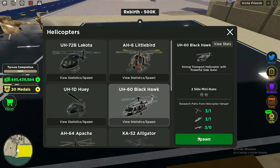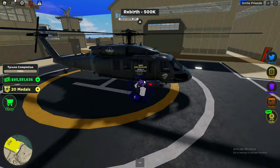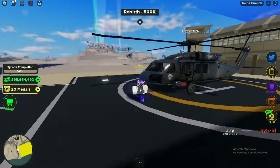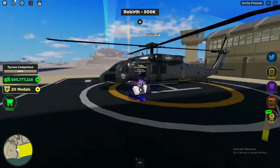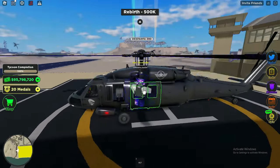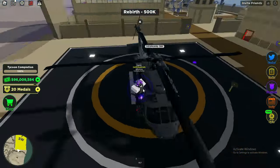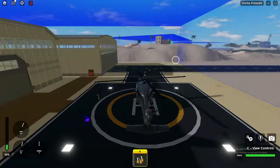Next we have the Black Hawk helicopter. Your friend can actually sit in the gunner seat and shoot at people, but the only thing that sucks is you can only shoot from the right side, so you have to navigate around the enemy to make sure your friend is shooting at them. It's a pretty long, big target. You also get passenger seats — up to seven passengers, or eight including the gunner, which is kind of insane.